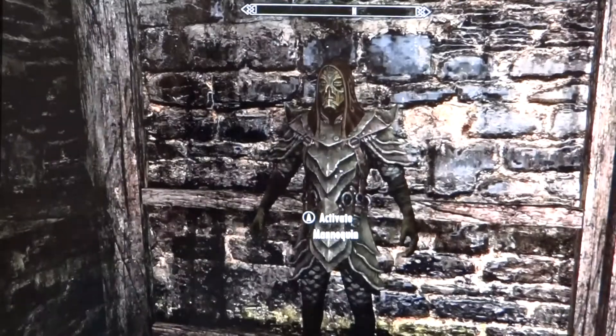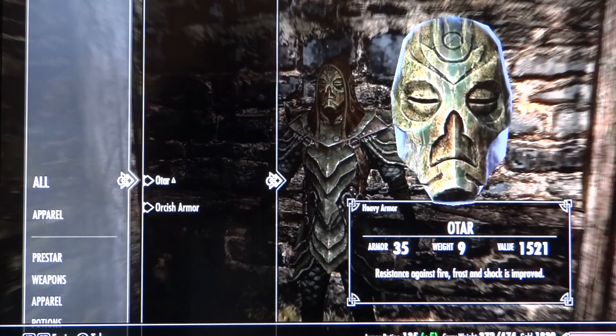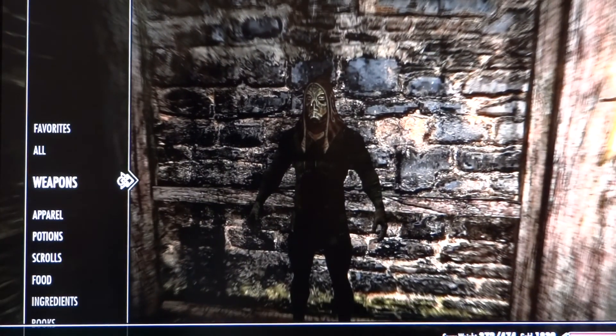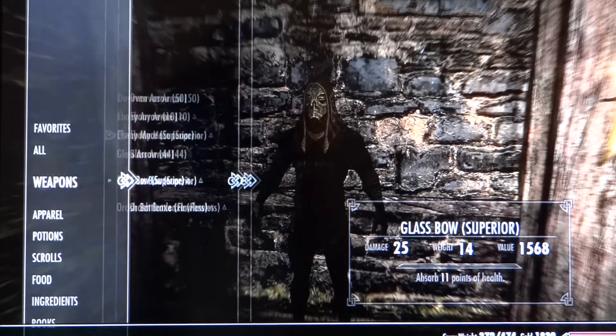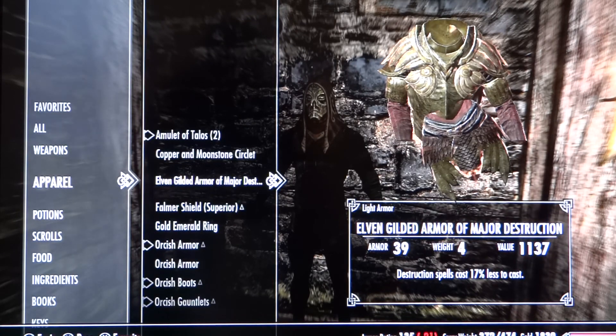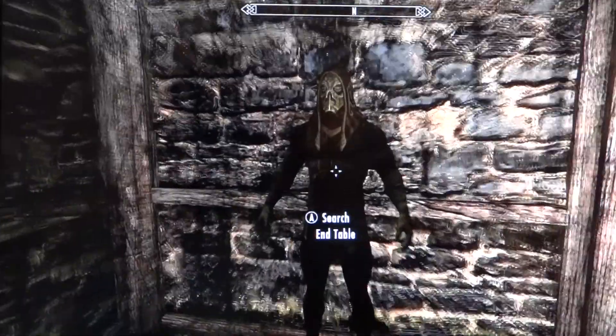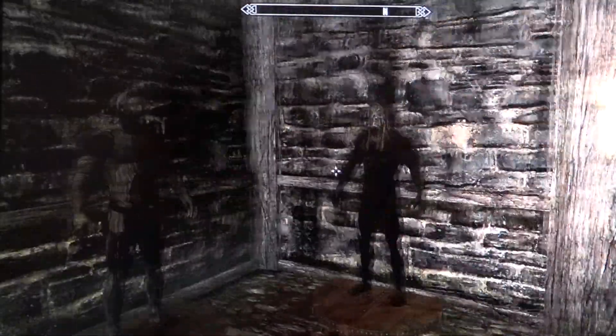If I now show you what's in my items, you see I got the armor here and the other armor here. Now they've both been removed. What happens is every time I sell them and come back, they reappear — which I'll show you now.